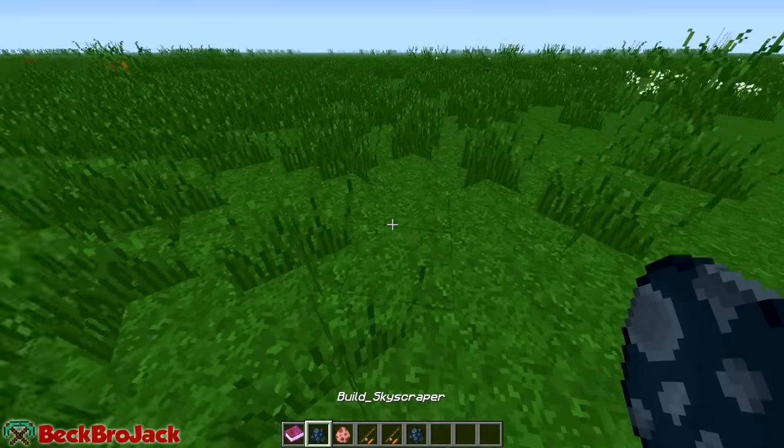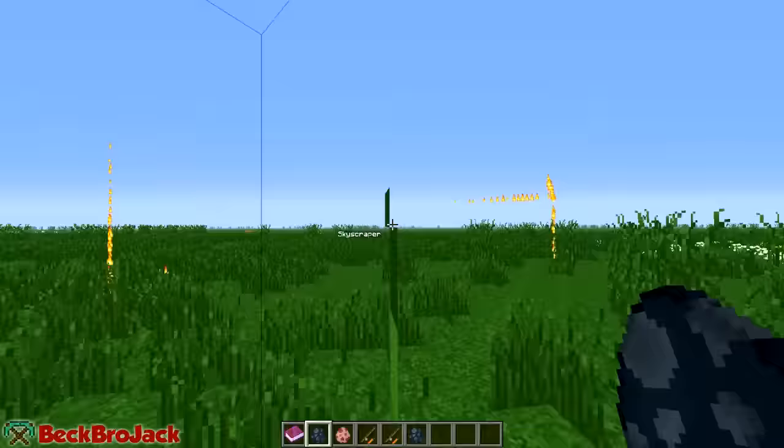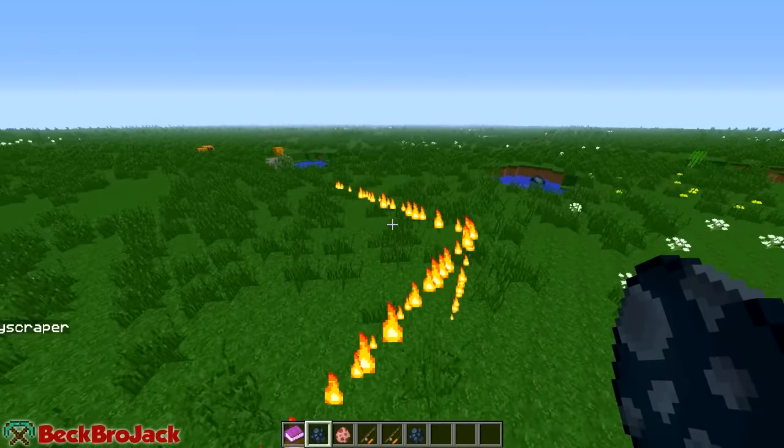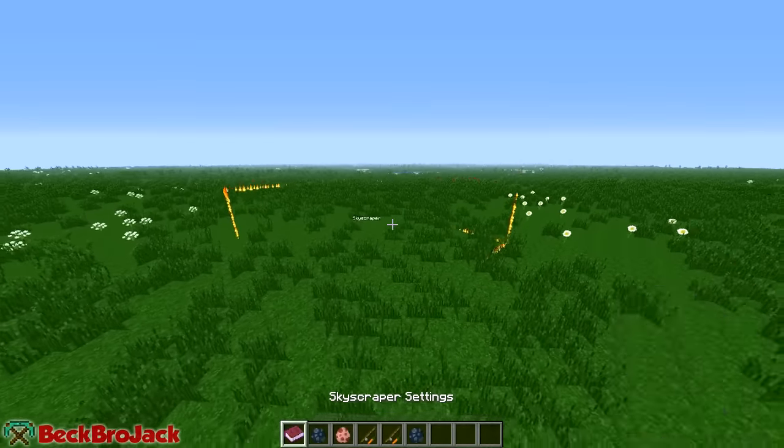To use this, you're going to start out by using this build skyscraper item. We're going to click it down and it's going to spawn in that weird squid. This is the outline of your structure right now — it gives us these cool little flames right here showing how your structure is shaped.